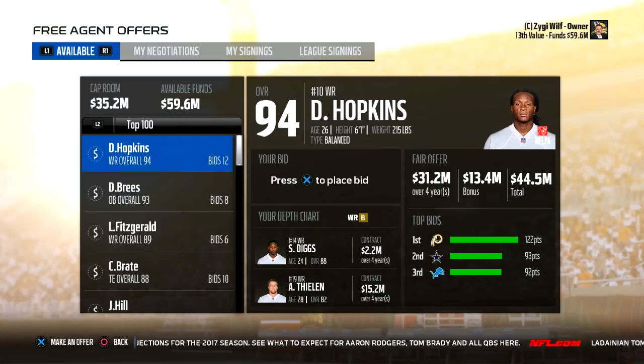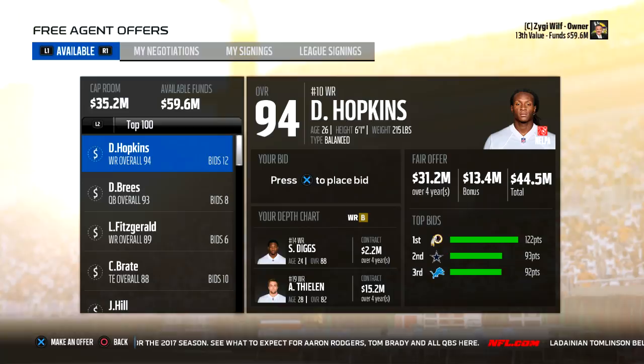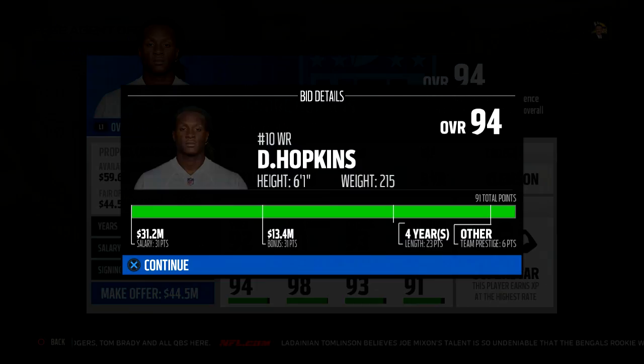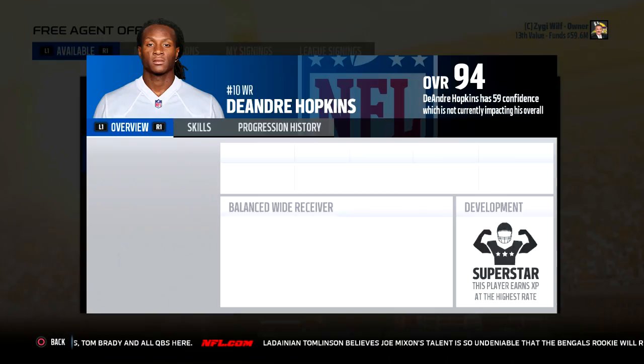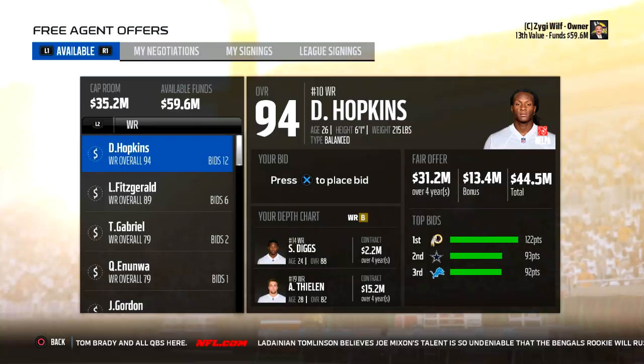Regression is an area where Madden 18 franchise has improved. Seeing a free agent class like this was pretty exciting because last year, free agency was pretty boring — not many high-rated players hit the market. It was possible mostly when a team spent so much money on other players they couldn't afford a star, like how I got Jalen Ramsey in my Chargers franchise. Now DeAndre Hopkins hits the market, and the point system looks to be the same as last year.